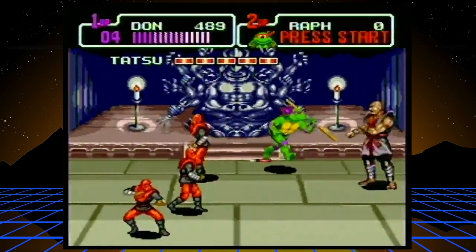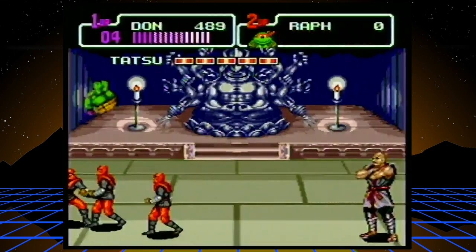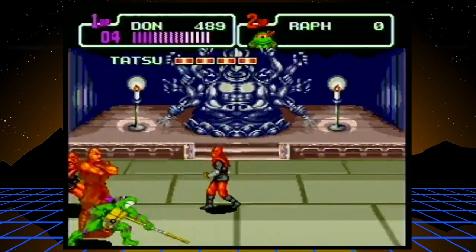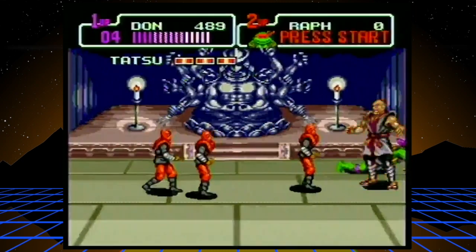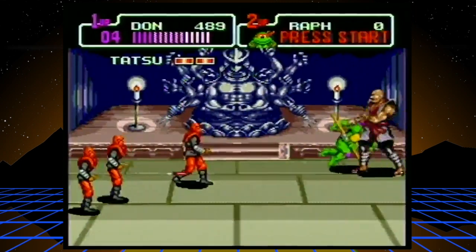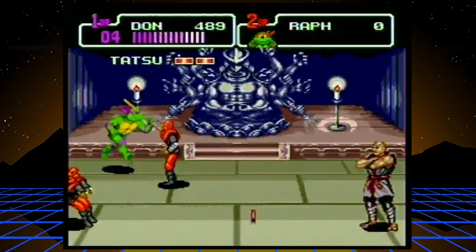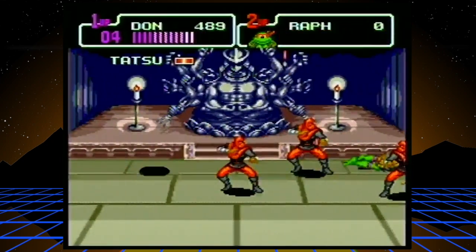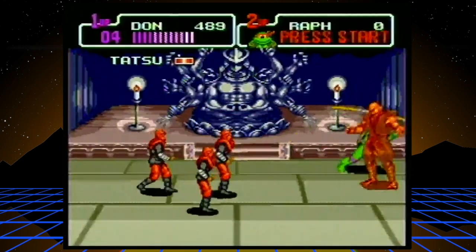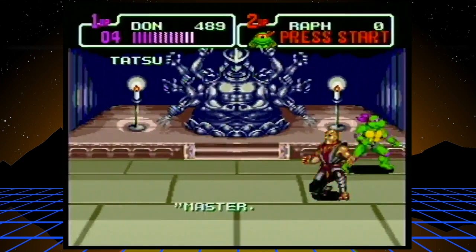Jump up to the top of the screen, run, and dash into him, hit him four times, and then jump to the bottom. Two, three, four — and then jump to the top. You just make this little rectangle shape with your attacks. I think you can hit his darts back at him, but I figured out this pattern. If you just keep moving, the foot won't really be a problem — he can't really hit you. And there we go, that's the end for him.